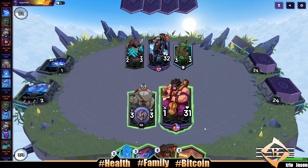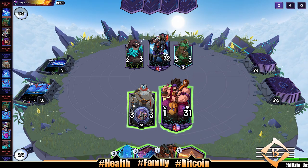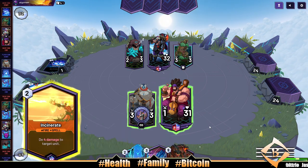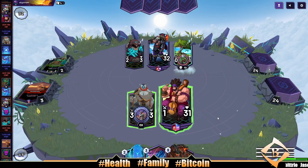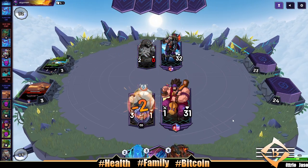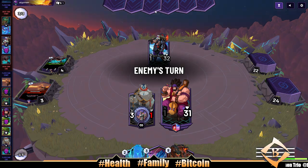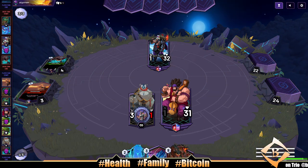Do we take the 3/3 trade or do we do four damage to the sable tooth and smack this 2/3, keep our boulder alive? I think we're gonna do that — let's try to get an advantage here on the board. Slight board advantage though — our opponent is going to take out our 3/1 boulder and our opponent definitely has card advantage: three cards for us, six for them.